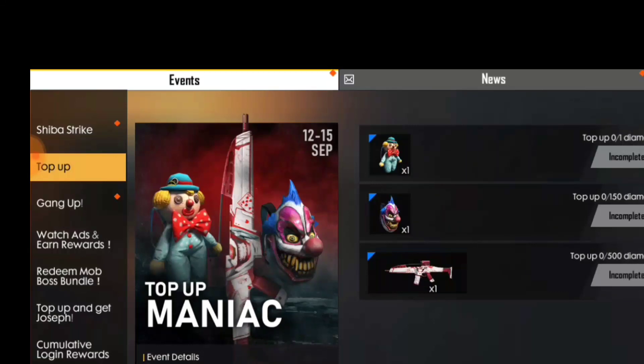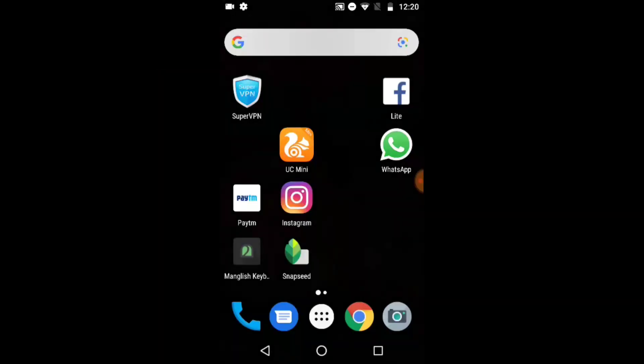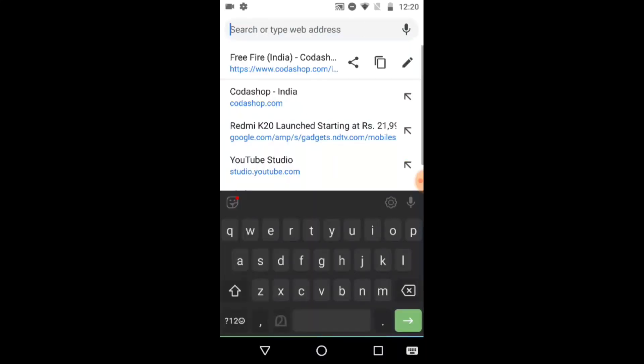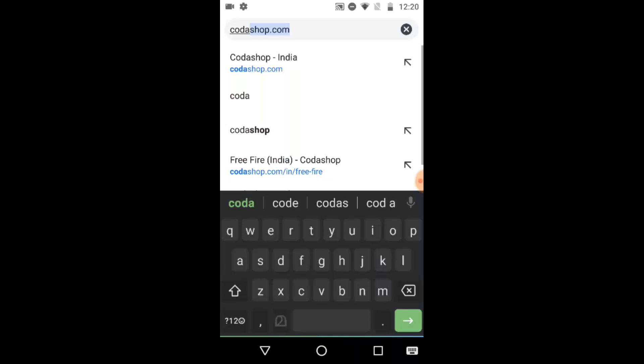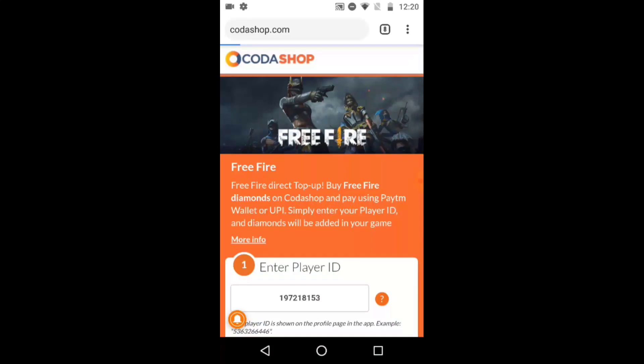I will take a look at the money-making app. I will show you how to buy a diamond purchase in Kodashop. I will take a look at Google and Kodashop India. I will show you how to buy with a player ID.